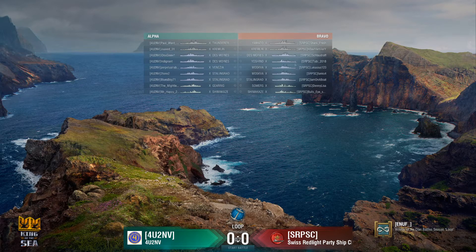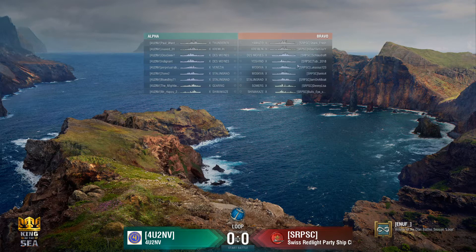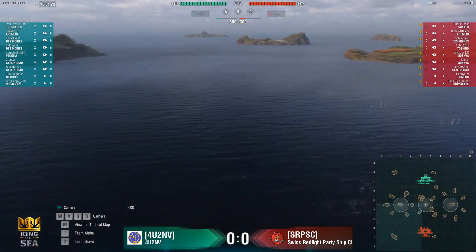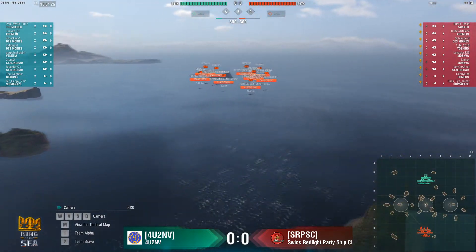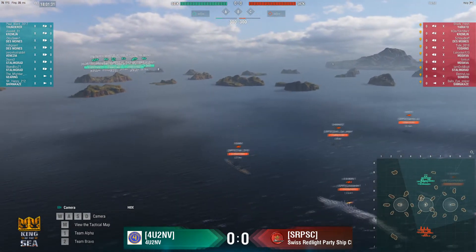Fairly typical build. Summer, Shimekaze — no surprise there. Stalingrad, Moskva, Moskva — no surprises. Yoshino, unusual but not unprecedented. Des Moines, of course. Yamato plus Kremlin from the battleships. Thunder plus Kremlin from the Harbingers. Double Des Moines, double Stalingrad, double Venezia. No real surprises from either team, although Shimekaze making more of an appearance than expected. The King of the Sea action tended to see the Summers dominating over the Shimekaze. However, let's see what happens.